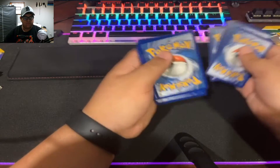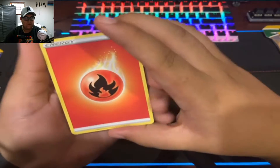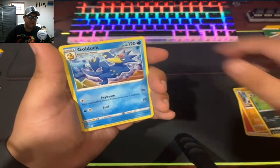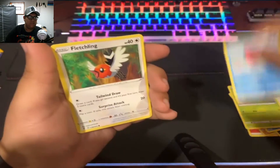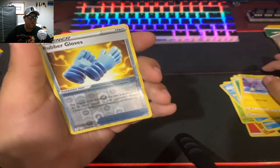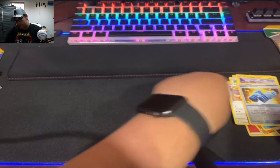One, two, three, four to the front. Fire Energy, Boldor, Nuzleaf, Golduck, Slaketh, Gossaflower, Love Disk, Fletchling, Chincho, Reverse Holo Rubber Gloves, and a Talon. Boom!